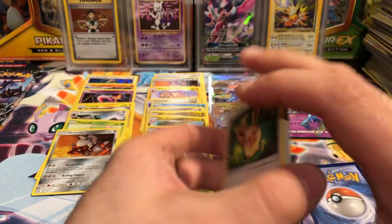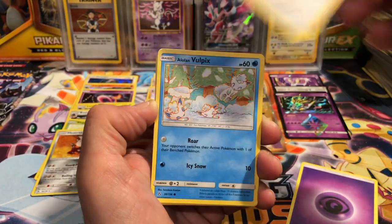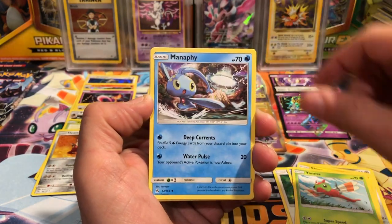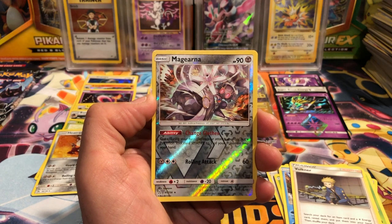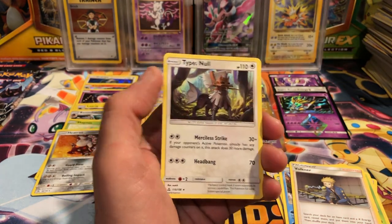We are really getting down to it now. We got Eevee, Alolan Vulpix, Diglett, Shinx, Yanma, Manaphy, Yanmega, Volkner, Magearna reverse rare, and a Type Null — non-holo. That is aggravating.